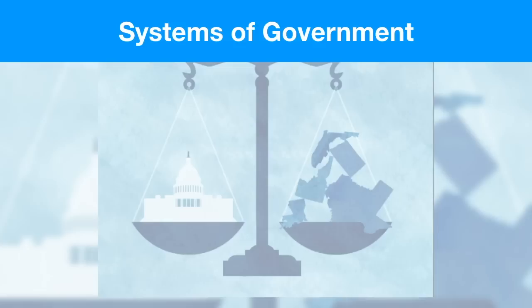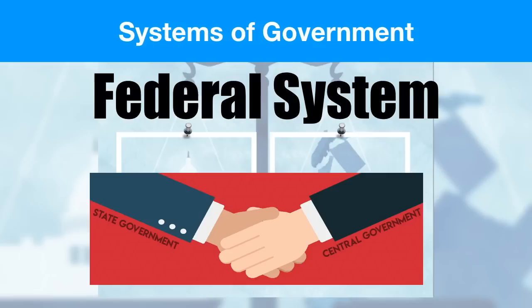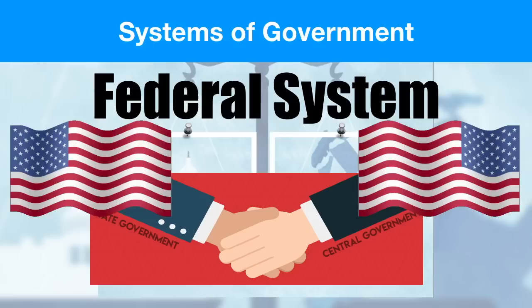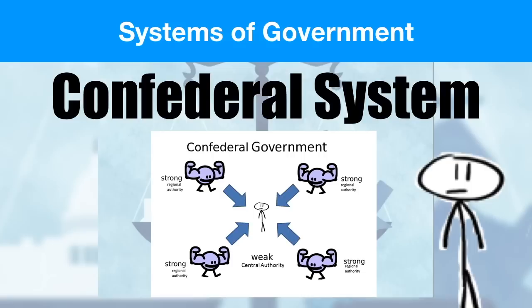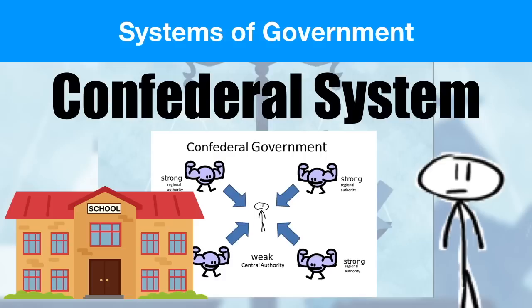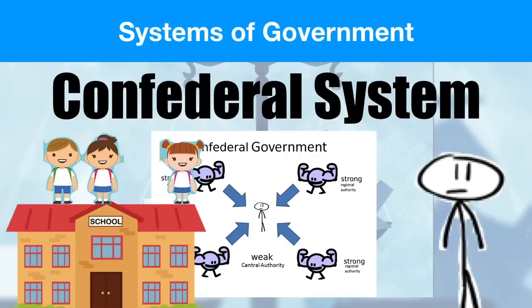Up next is the federal system of government. The central government and regional governments get along and share power — some power goes to the central government and the rest goes to the regional governments. This is what the United States of America has, so heads up — that's on the EOC. Moving on, we come to the confederal system, where the central government is really weak. Imagine Washington DC having no power and the state governments having all of the power. These systems are really fun short-term for the states but it's really difficult to keep the band together for the central government.